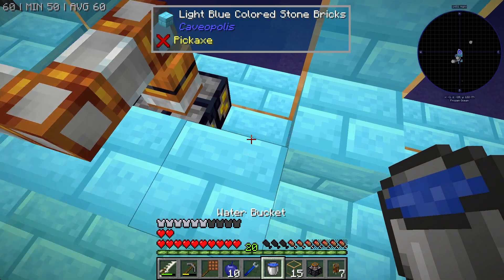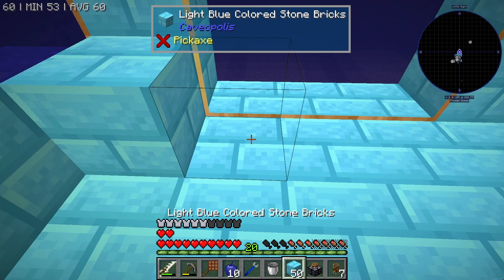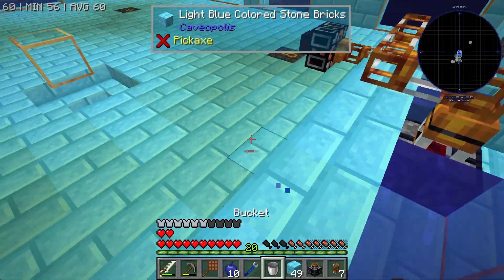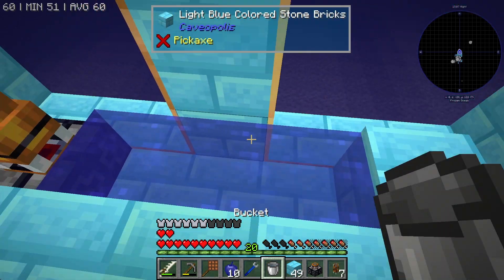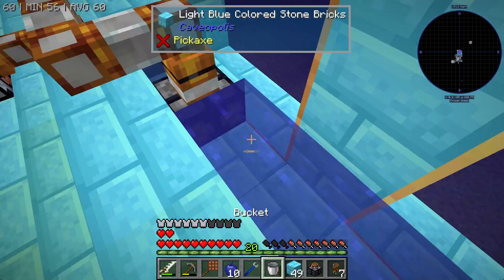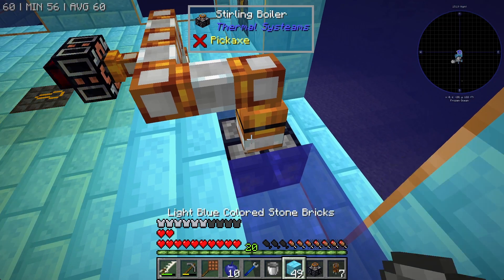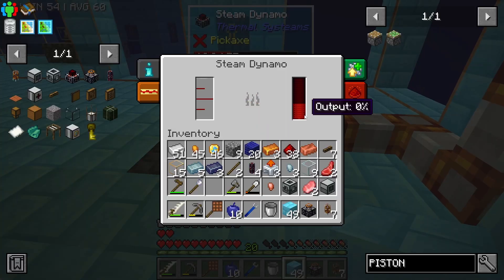Okay, so if that's the case, I'll grab this and make an infinite water source right next to it, so that I can just continuously bucket water into it. Okay, so it's got water in it — now this is producing RF.